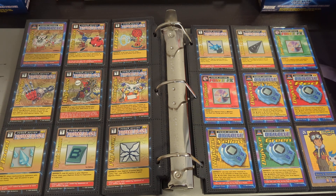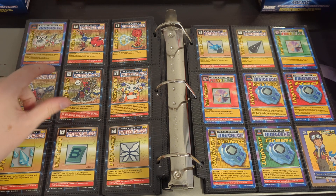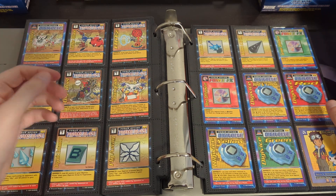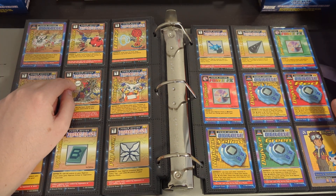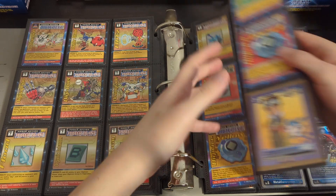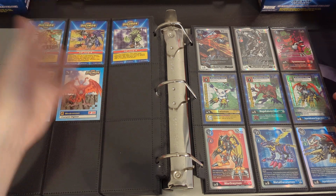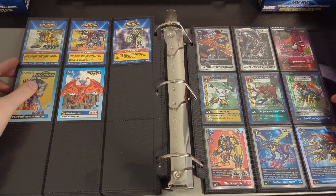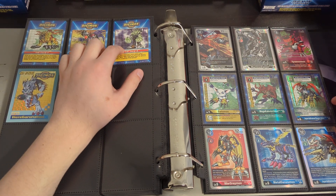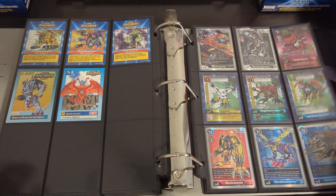In the new Digimon card game, there was a set that was like a classic collection and they kind of used this old art in the new cards. On that version, he says something a little bit different — maybe 'tasty' or something like that. I believe 'shwit' is a strange translation from the Japanese version. Later on I was actually able to find the Boltmon card — I really liked the design of Boltmon.